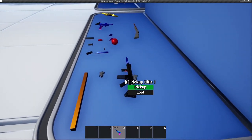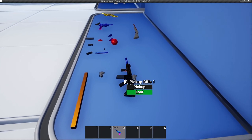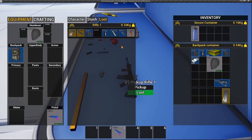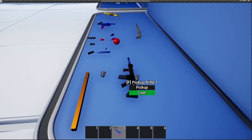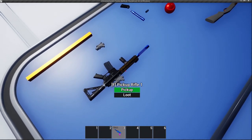This can apply to anything, even weapons, as long as the item has a special container. So for example, this weapon, you can press loot. And as you can see, we can see all of these attachments on the weapon.